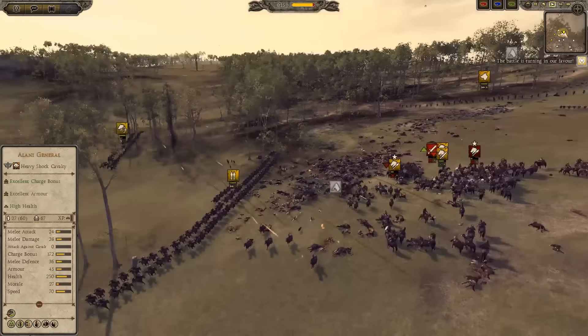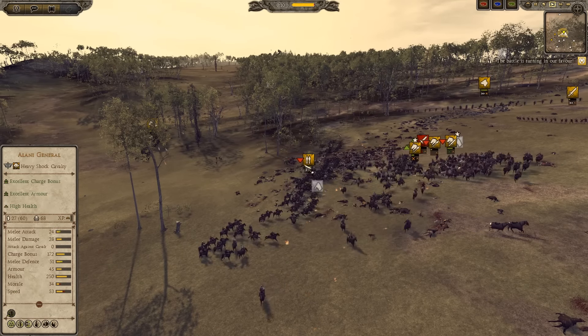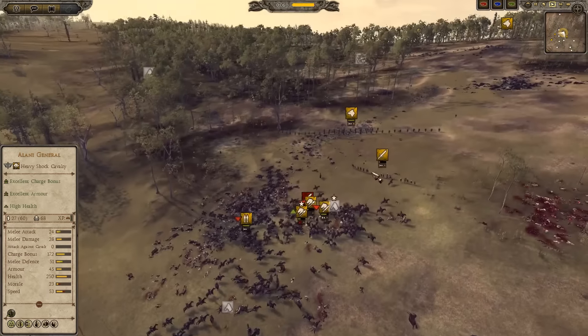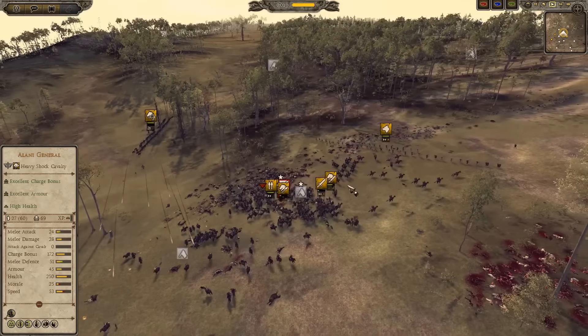In general, the Alans look like a very good faction now — they always were, I think. Alani Mounted Footmen here are going to charge into this little blob here, and they've done very well. In general, spears seem to be a lot better in the mod, which is a big change from Vanilla Attila.